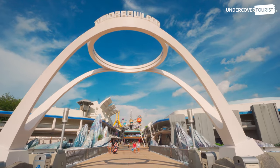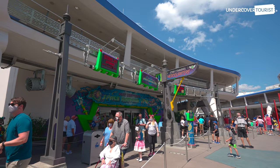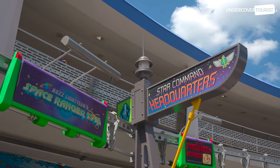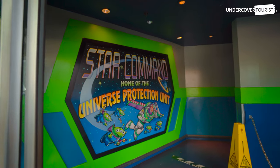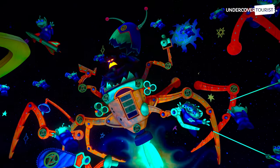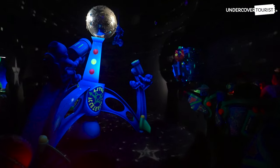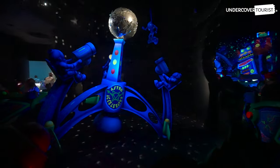In Tomorrowland at Magic Kingdom Park, enter Star Command headquarters, where you'll become an official junior space ranger and control your very own XP-37 Star Cruiser to stop the evil Emperor Zerg from stealing the batteries from the little green men's spaceships. Your Star Cruiser will take flight and guide you through the galaxies until you accomplish your task.